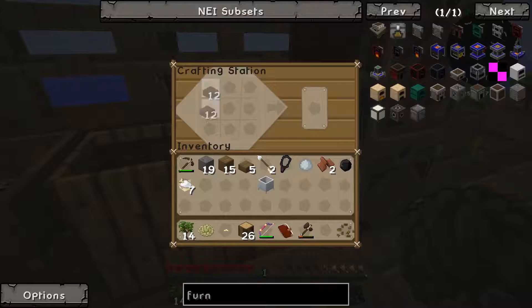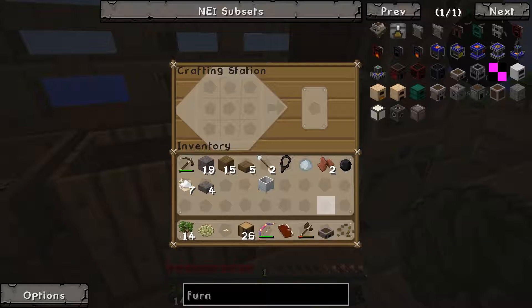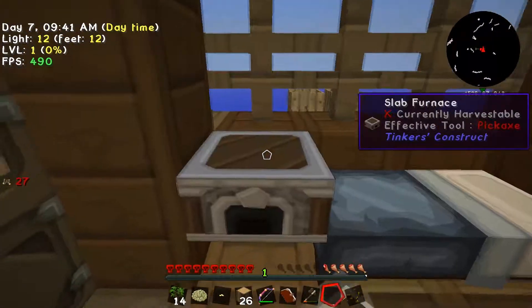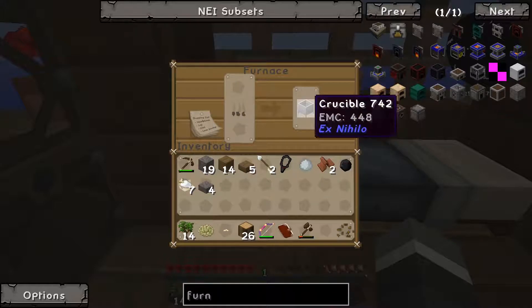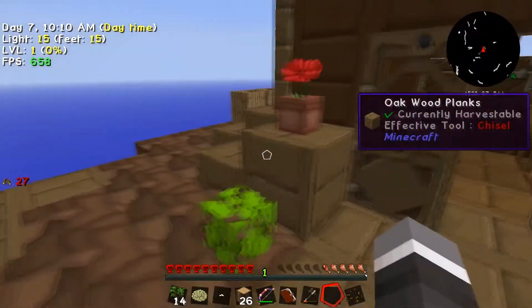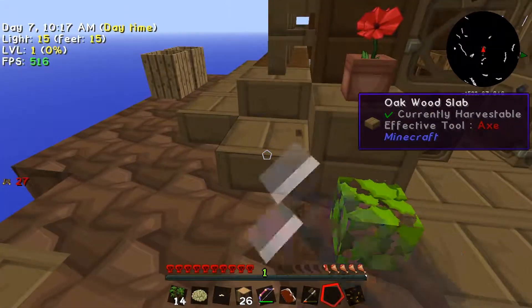Boom boom boom - we have ourselves a slab furnace. I'm not going to do the quest for the slab furnaces just yet because I don't have that much cobblestone. Put the crucible in there, and hopefully that'll smelt up. Now in Sky Factory you can use a crucible and a piece of coal to make a torch, so we'll give that a try.